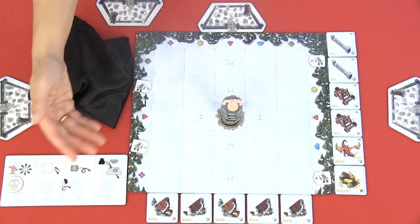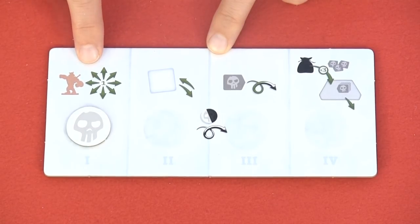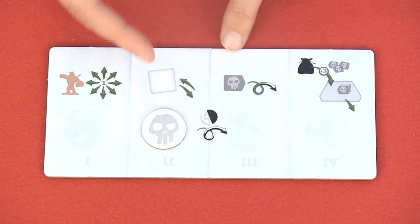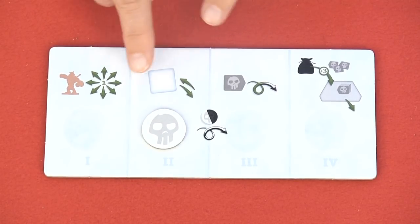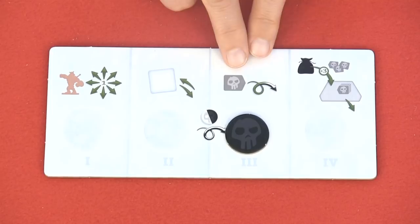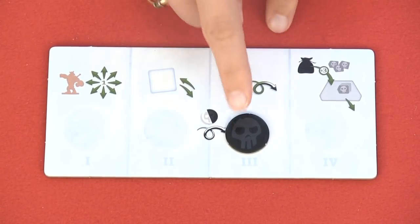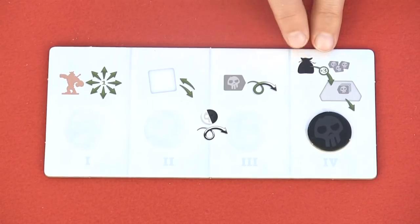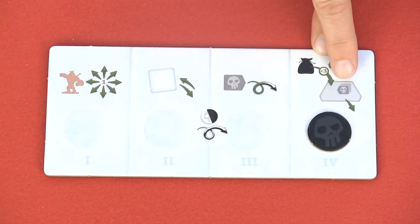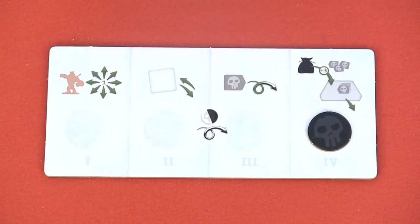All players will do these actions simultaneously. Each round consists of four phases. In the first phase, all players have to move their hero. After all players have moved their hero one space, we go to the second phase, where each player can place a trap, retrieve a trap, or do nothing. Then in the third phase, we move all of our skeletons one space and flip them to the dark side. In the fourth phase, each player draws three new skeletons from the bag, and takes any skeletons at their cemetery and places them all to their board.